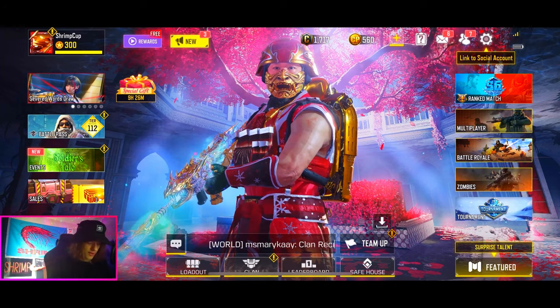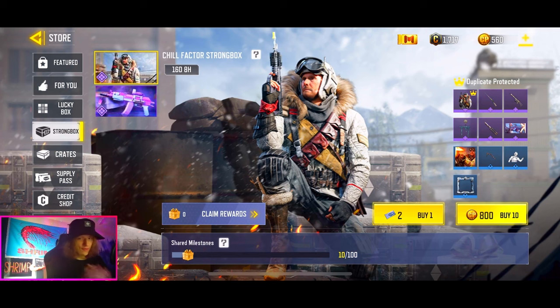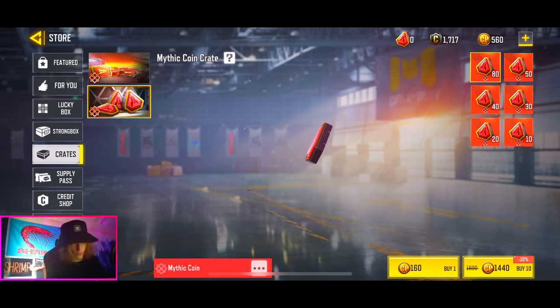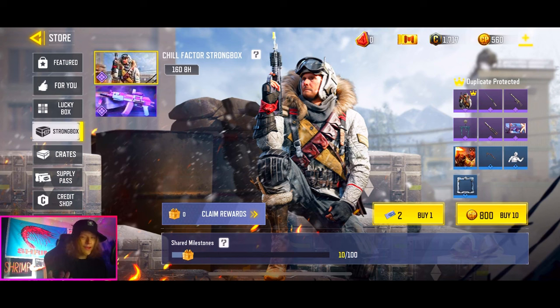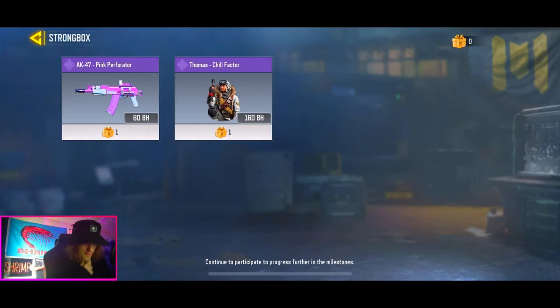If we go over to the store, it seems like COD Mobile is really pushing for these strong boxes because if we go to crates it's nothing but mythic cards and mythic coins, which is a little unfortunate. I actually like the crates, but I don't think the strong boxes are worse. We do still have the purple AK available to go for, however I already have my mythic AK so I'm not going to go for that.